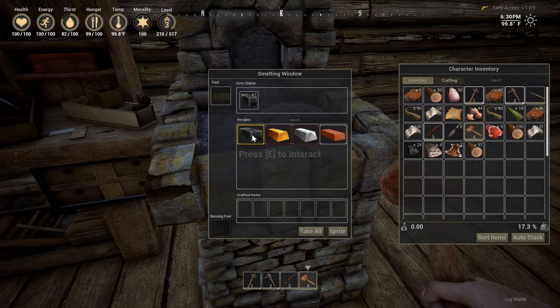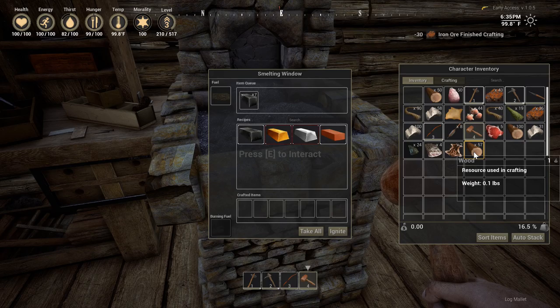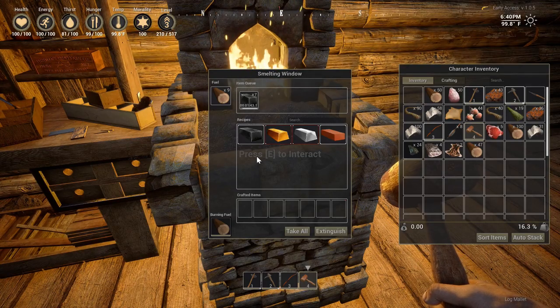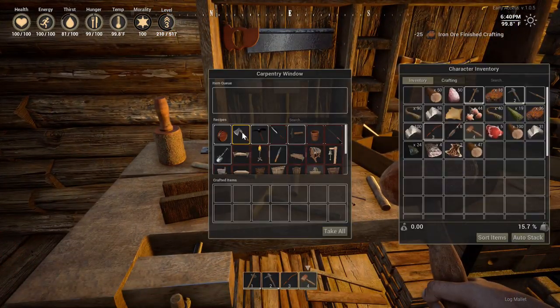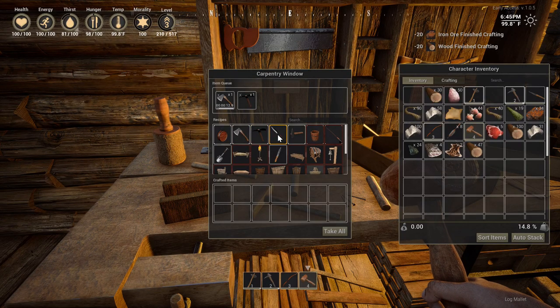Can I do multiples? I don't even know what we're doing here. Give me like ten logs, I guess. That takes iron ore. Okay yeah, let's craft some of this stuff real quick.